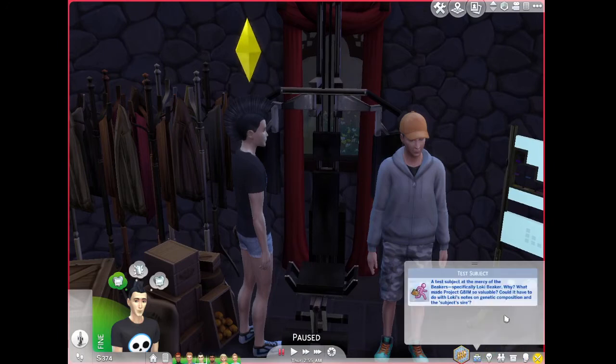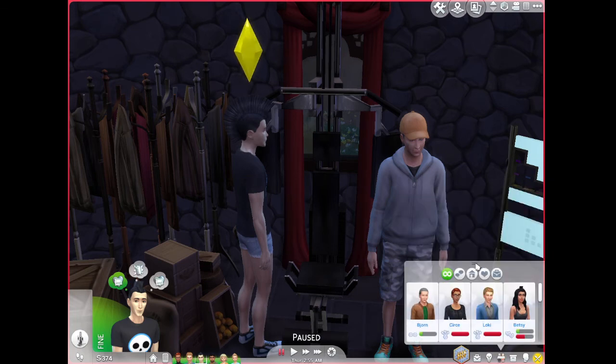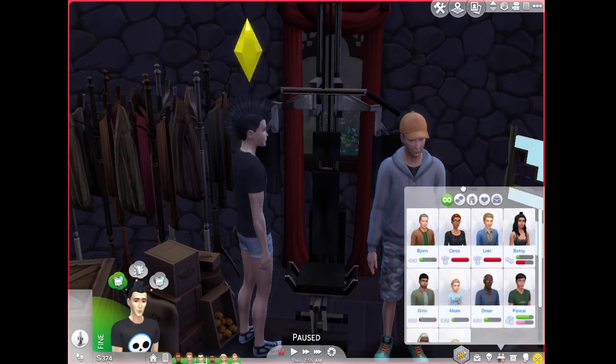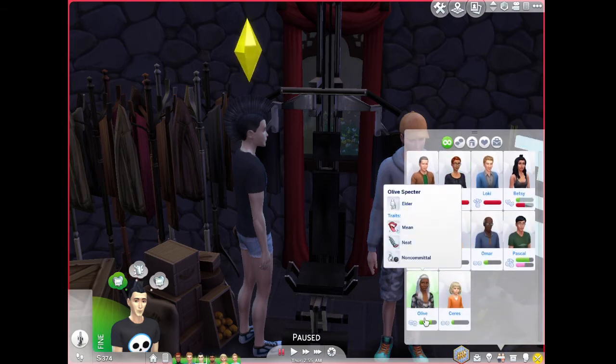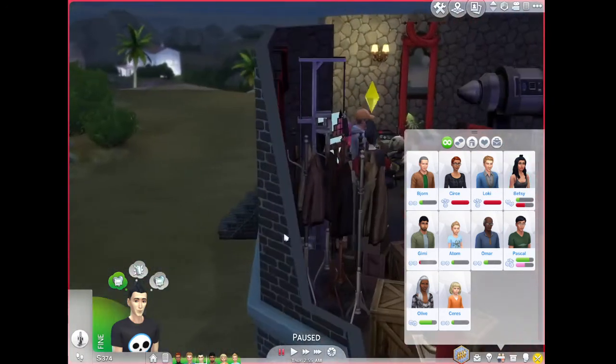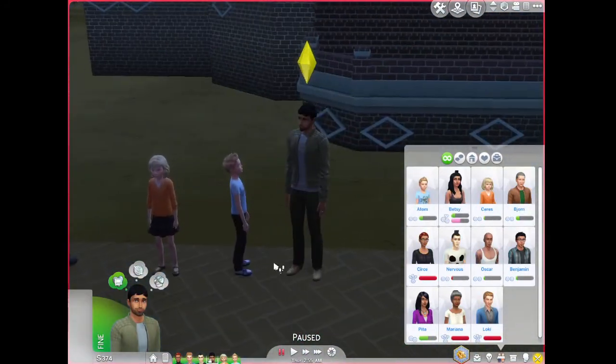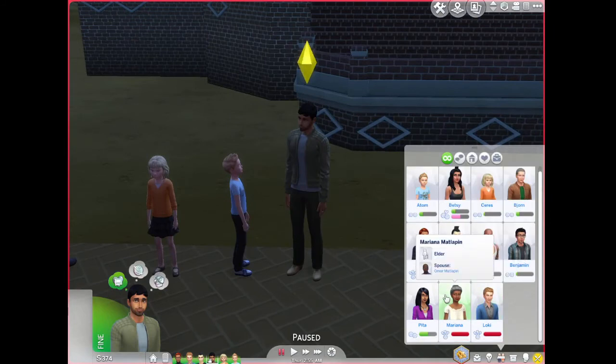We have Nervous being a test subject, which was in his original store description. Then we have his relationship with everyone — he's close with Olive, basically because she's the mom, though I might lower it later. He has a romance with Pascal — why not? And obviously he's enemies with Cersei and Loki. No one has a romance with Betsy because he doesn't like girls. And then we have Gimme Bronco, who is enemies with Matlap because she is a high-class woman who really doesn't like the weird people in this town.